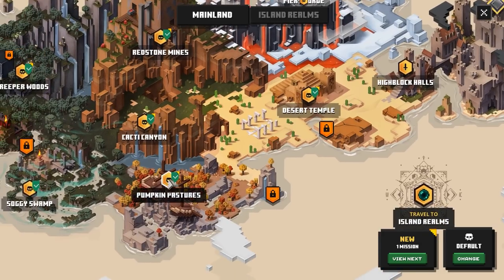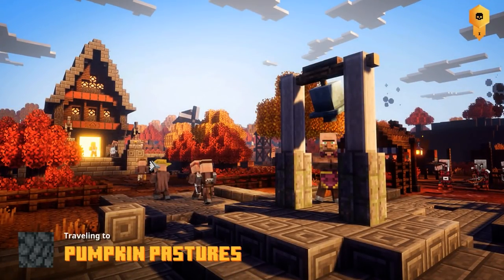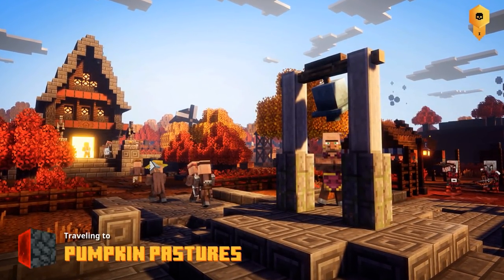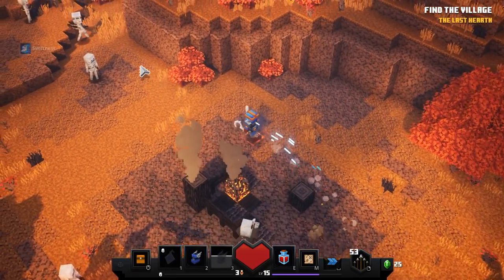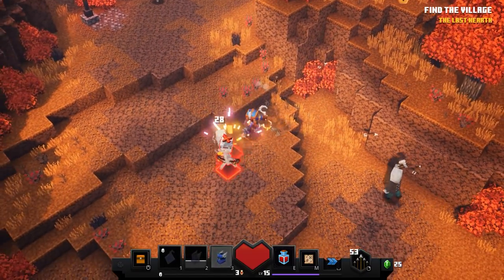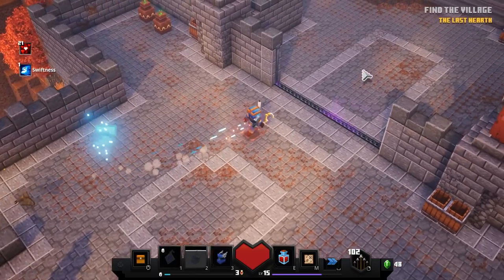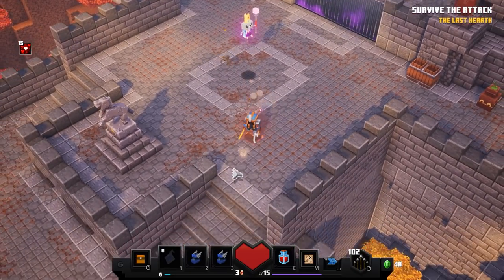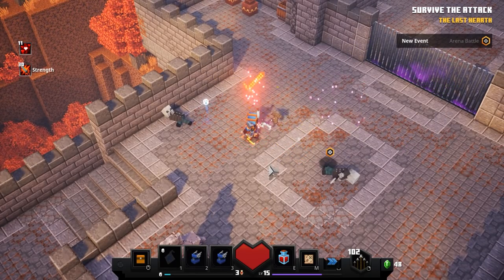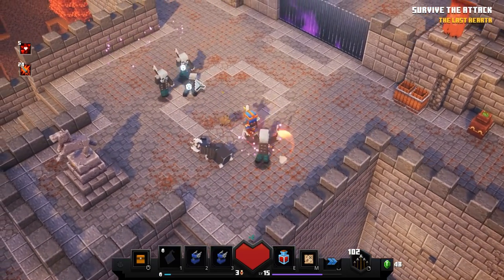I have an interesting idea. If we go back to Pumpkin Pastures on fairly low difficulty, let's see how long I can survive just holding down my attack without using any of my artifacts. I also recently got boots of swiftness, which is great for speeding through these levels. Standing here, the enemies only do a couple of damage each, so we'll see if I can use this not as an AFK farm but just as an emerald farm.